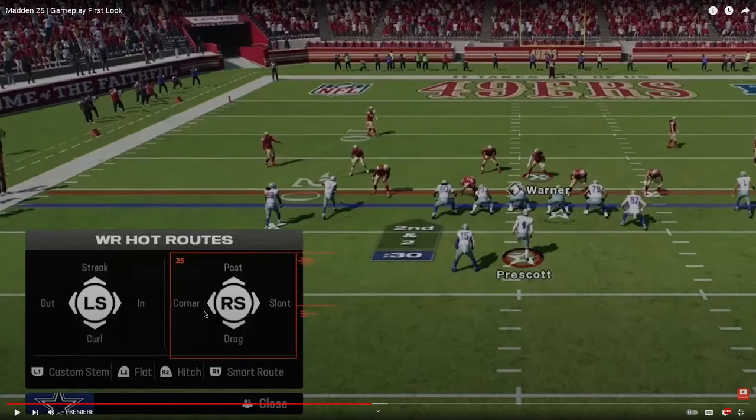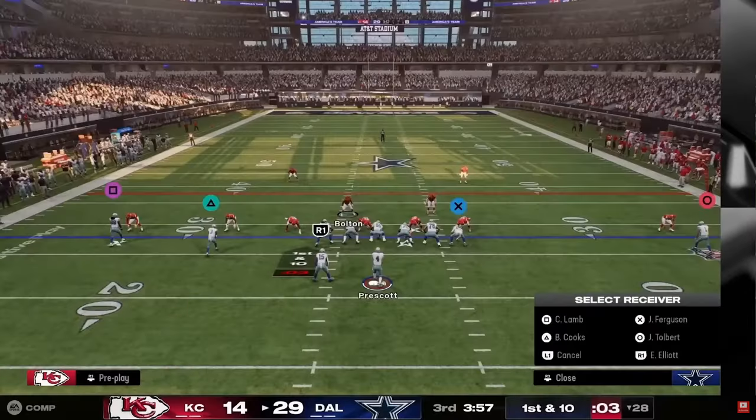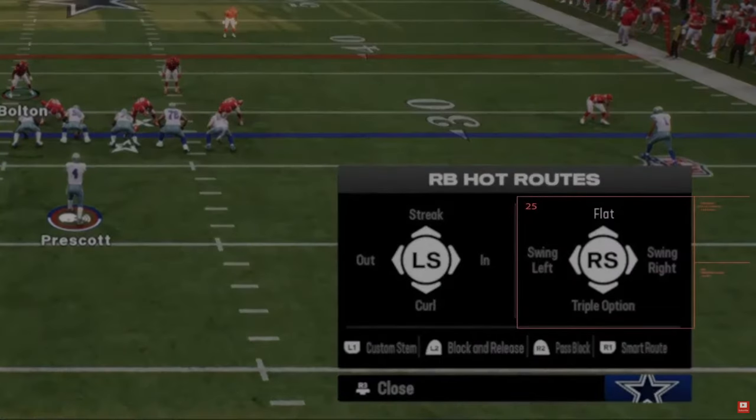New hot routes — also in College Football 25. You can now put receivers on corners, posts, slants, and drags. The unfortunate thing is you can no longer hot route a slot to a zig route — one of the best hot routes in the game. You'll need hot route master for that. But you still get a lot of bang for your buck, and it opens up more creativity on offense — more offenses will be usable.